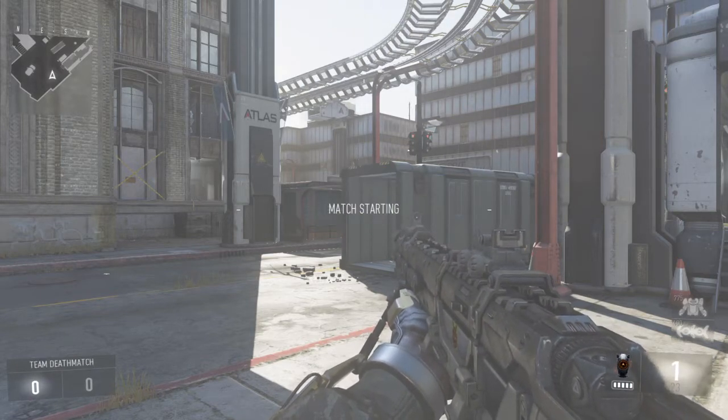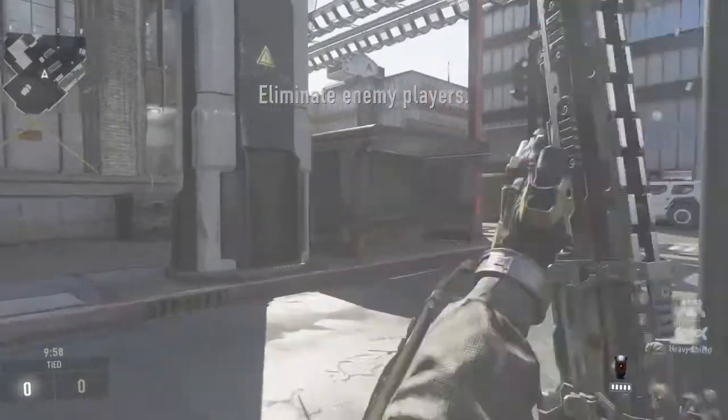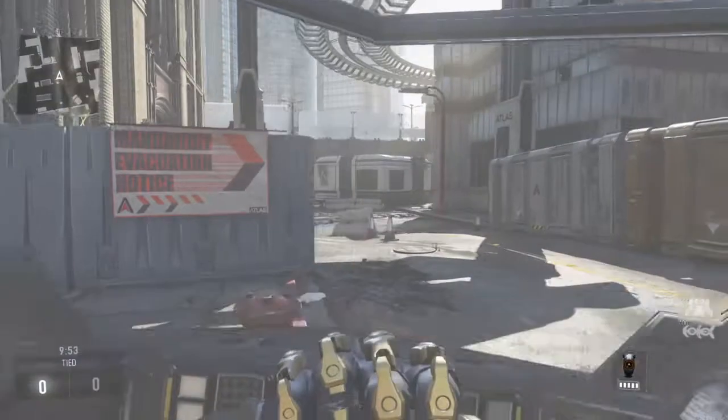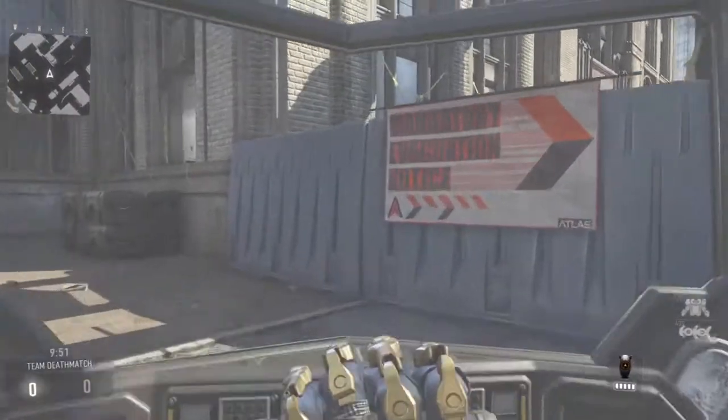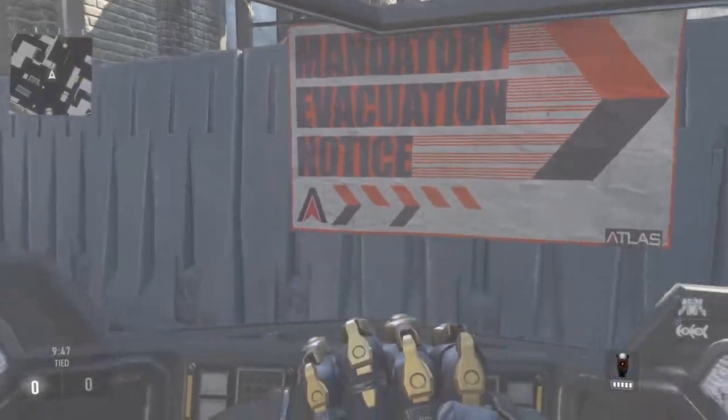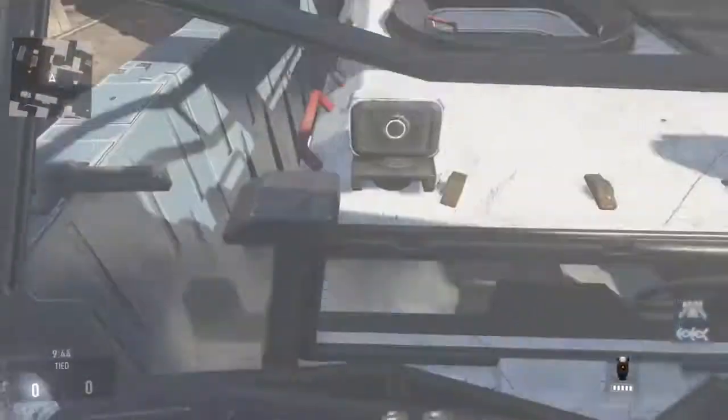This glitch is kind of difficult to get into but it's not that hard. You'll need a riot shield, and you need to come up to this mandatory evacuation notice sign right here — the blue barrier. You need to jump on top.